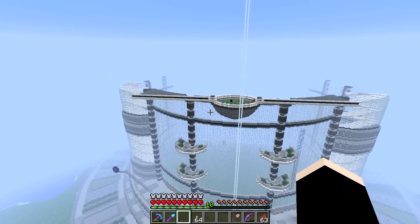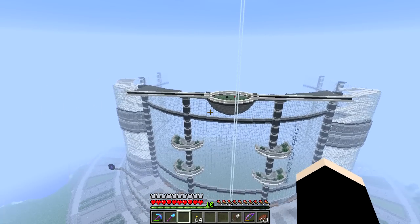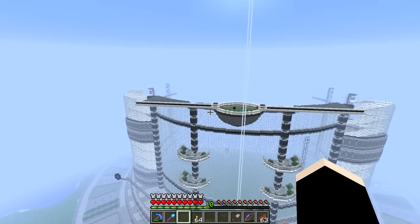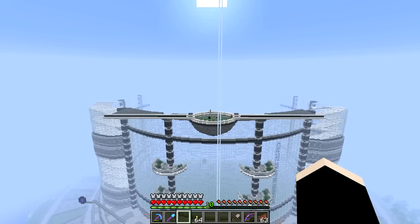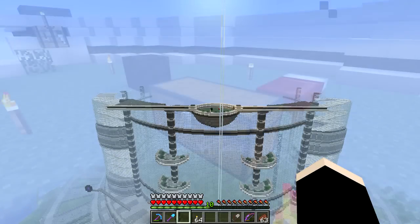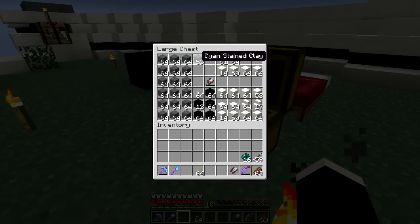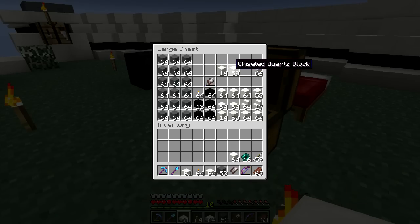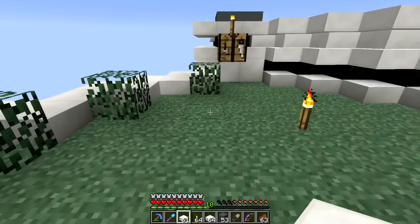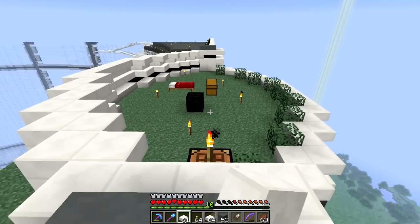I also replicated this side to the other side. Today I want to build upwards — from here to here we're gonna build up. I hope the design is okay. Alright let's get started — I'll need stained clay, quartz slabs, blocks, and chiseled. I've been farming more quartz and that's how much I have right now.